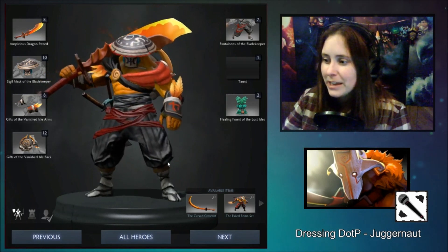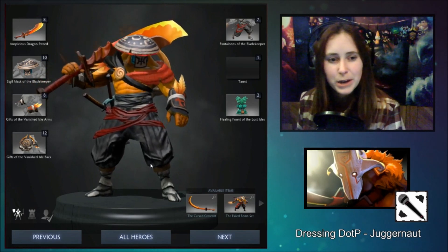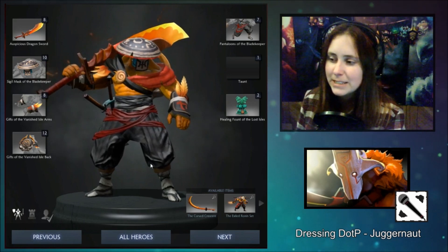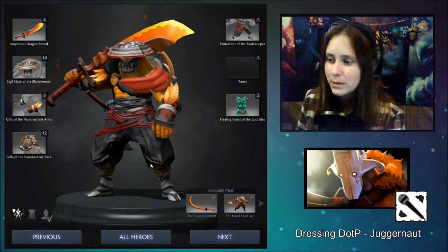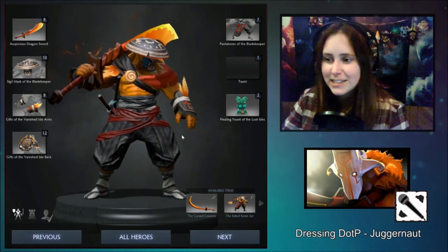For a healing ward, I went with the Healing Fount of the Lost Isles. I think it's one of the better looking healing wards. And it kind of goes with my bright and colorful theme. It's a little bit more exciting than the other couple of wards. So that is the set. Stick around and I will show you how it looks in-game.